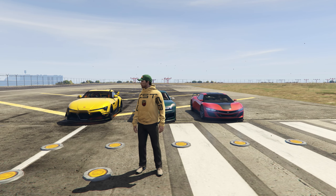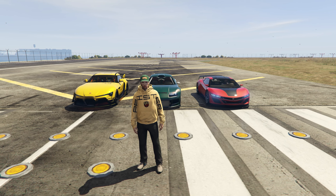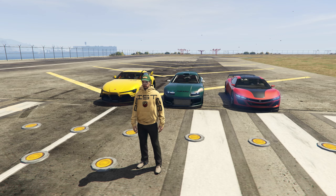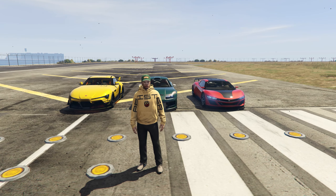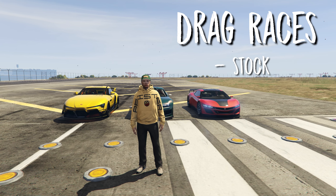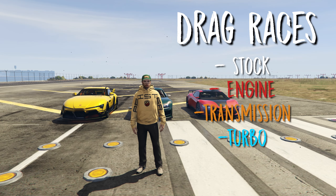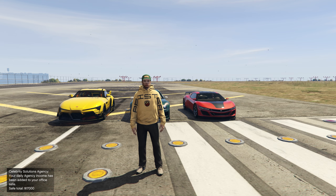Welcome back to a brand new drag race episode. We've got three special cars behind us and they all have something in common — they're all Jesters. We've got the OG from 2014, the Classic, and the newer Jester RR. We're going to put them against each other in a bunch of different drag races, starting stock, then we'll upgrade the engine, then the transmission, and then the turbo. One of these cars has a stance option too, so let's get started with the stock race.